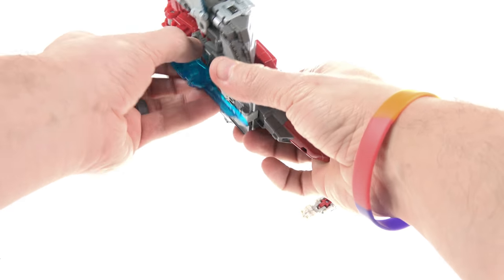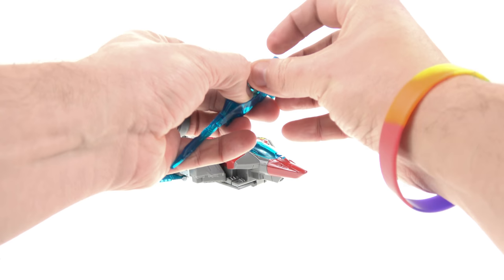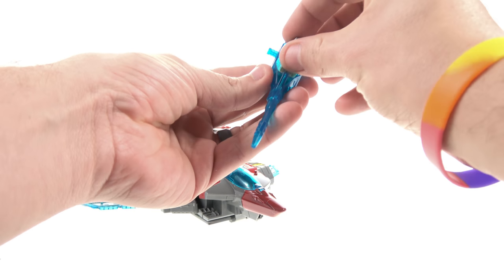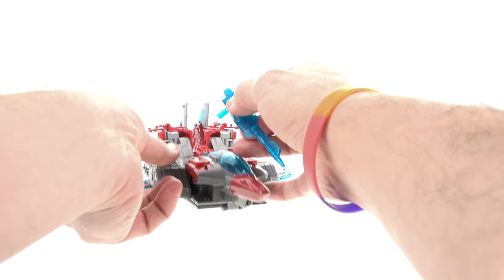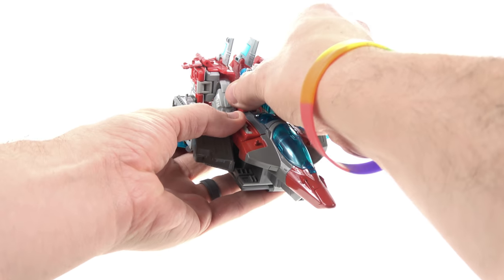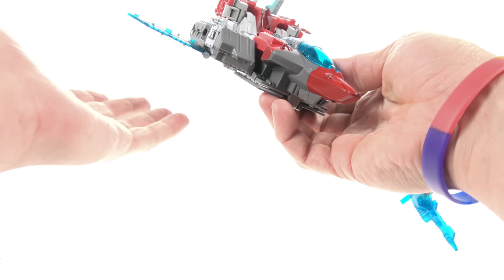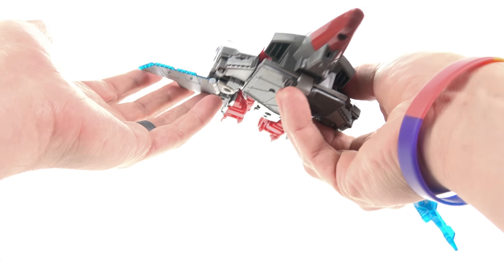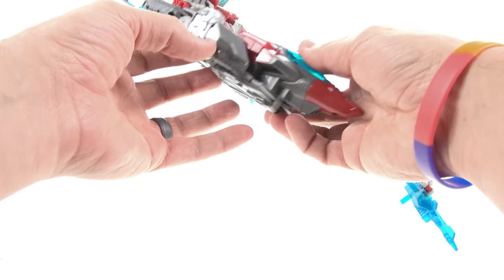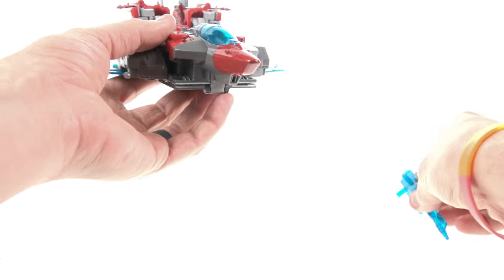With the gun, you can put Blunderbuss in the cockpit if you're so inclined. But this jet mode is just very, very uninspiring. The only resemblance to a plane are the wings and cockpit; everything else really looks bad, especially the back section. I'm very unimpressed with it.